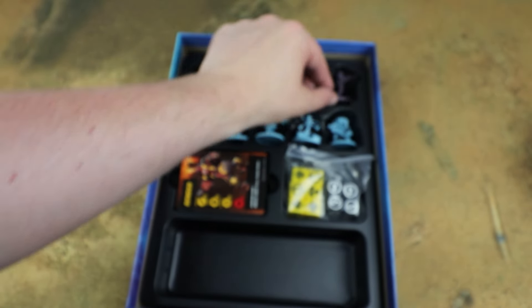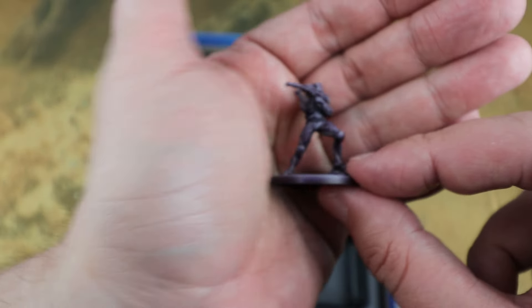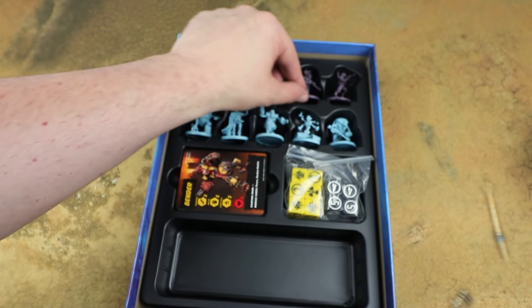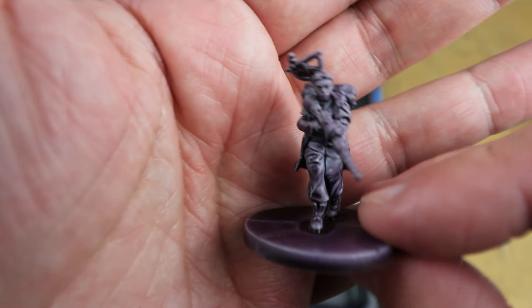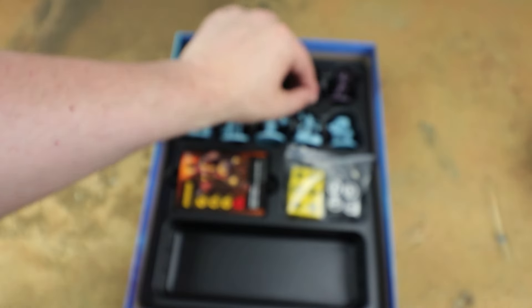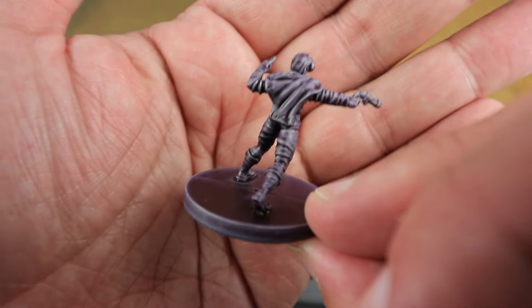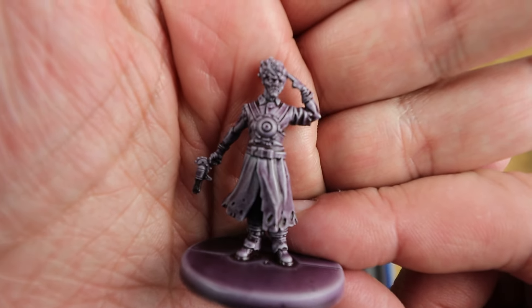Then we've got the psionics faction — a bit more Necromunda-feeling for me, with lots of psychic powers and high-tech weapons, which is very cool. Just like the other factions they're really nice models, and they've been coloured in such a way that the detail pops even when unpainted. With all four factions in different colours it's easy to see whose models are whose on the battlefield. They do deserve to be painted up though because they look really nice — I'd suggest giving each faction a unifying colour to tie them together.